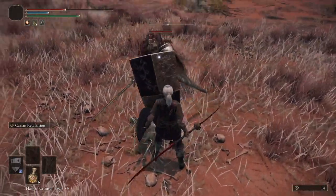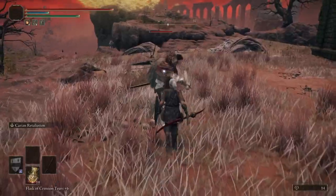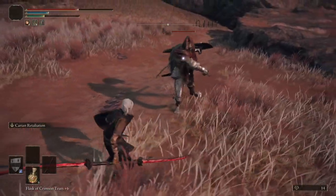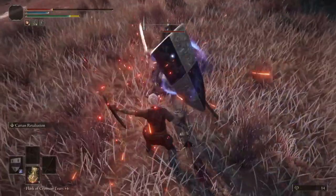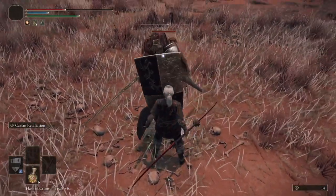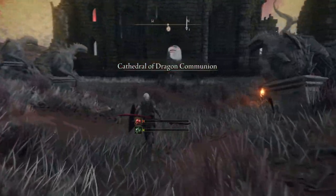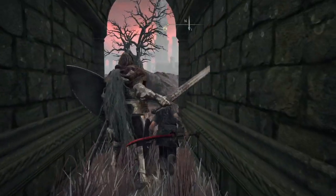Now I must admit, when you guys suggested this, I had no idea who the Banished Knights were. But the answer is, for anyone who played DS3, they're Lothric Knights. So anyone who learned parry in Lothric Castle, as I did, is going to have a really easy time here. I'm using this one at the Church of Dragon Communion in Caelid, because you have a lot more room here than the ones in Stormvale Castle, but they are the same enemies. This is actually a great place to practice your parries, with one of these guys being right next to the grace.